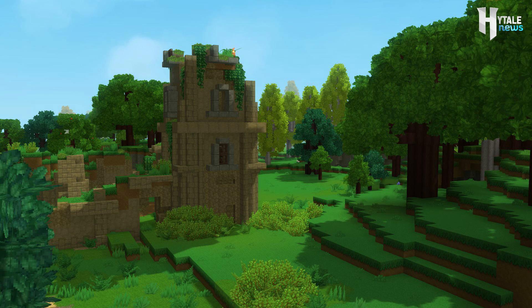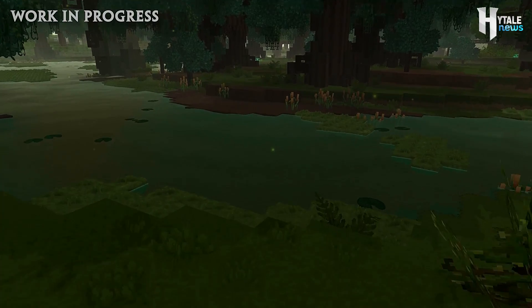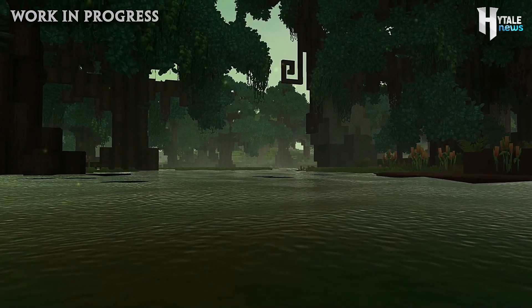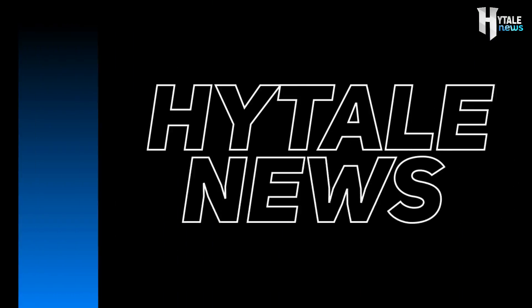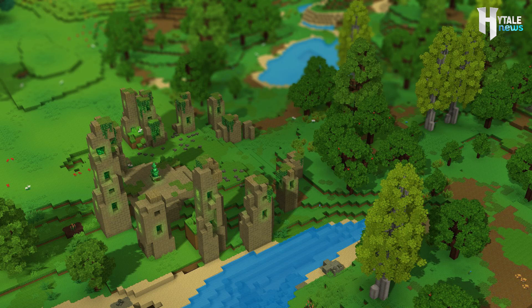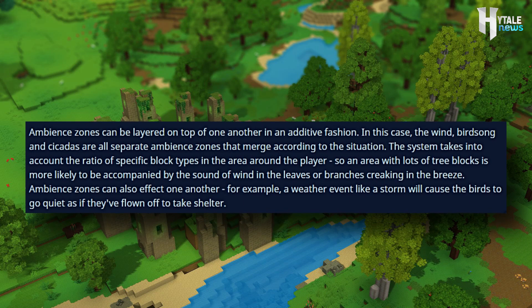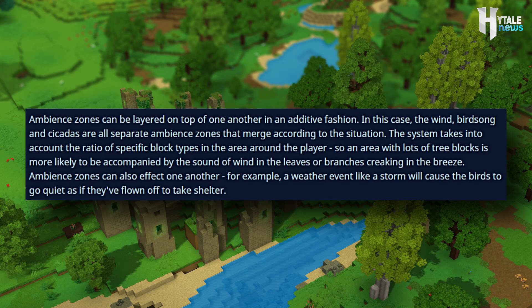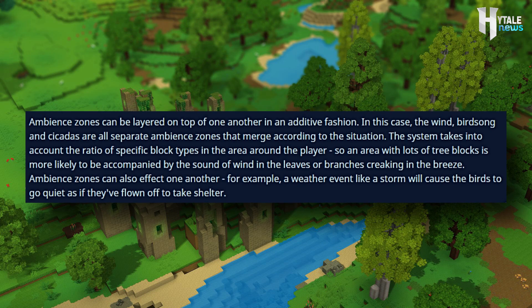The Hytale team then continues to show off a clip above ground, where you can hear creatures like birds and cicadas singing, as well as the wind blowing. Afterwards, you're taken underneath the water into a swampy land, and everything goes quiet. The team followed this clip with: 'Ambient zones can be layered on top of one another in an additive fashion. In this case, the wind, birdsongs, and the cicadas are all separate ambient zones that merge according to the situation. The system takes into account the ratio of specific blocks in an area around the player, so an area with lots of tree blocks is more likely to be accompanied by the sound of wind in the leaves and branches creaking in the breeze.'